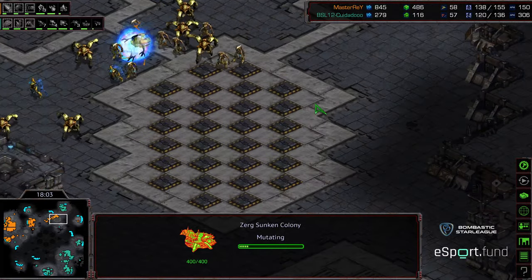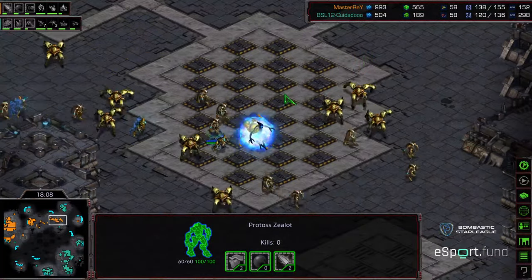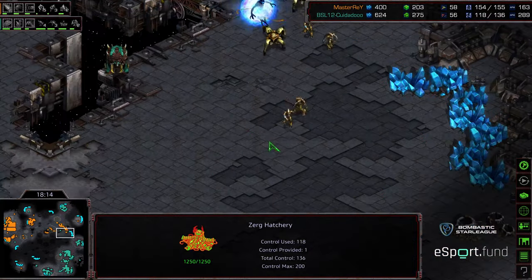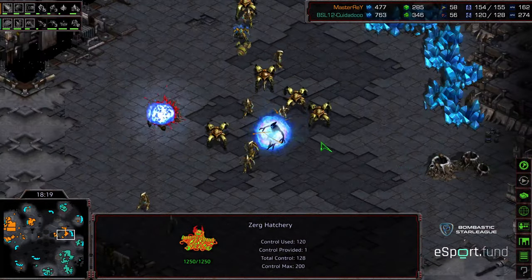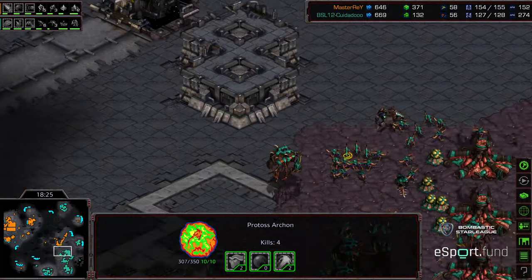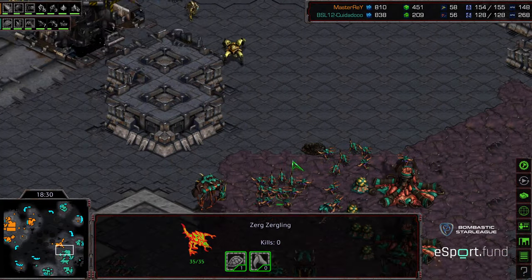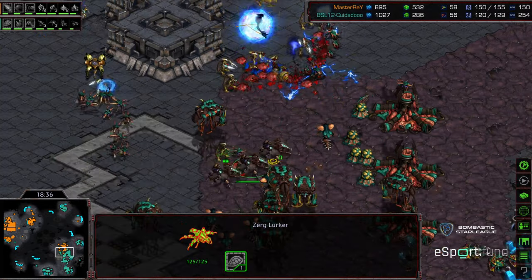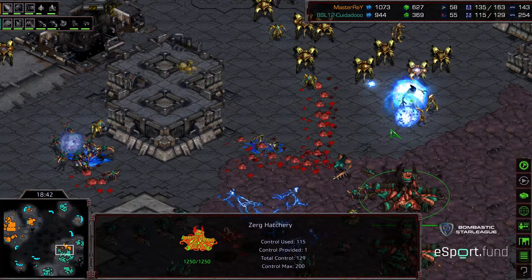Only a handful of lurkers to defend it. Master Ray hesitating, looking for reinforcements — is there a Nydus Canal up here yet? I do not see a Nydus to provide additional support. Master Ray hunting for expansions. Only a single creep colony defending the three o'clock base. Another overlord getting taken out and Master Ray looking very dangerous — this feels like a marauding army, like Vikings going out to raid a coastal town against the meager defenses.